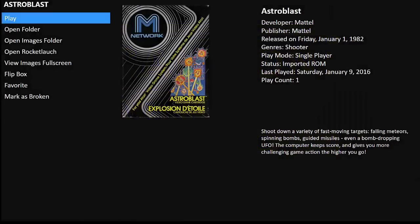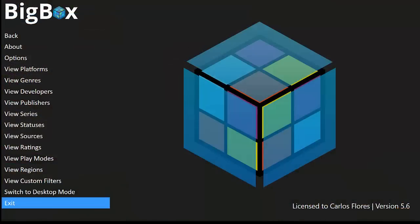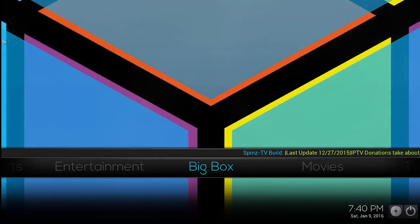I'll go ahead and escape out of that, and then it goes back into LaunchBox Big Box. So it's actually really cool — you're going from Kodi to Big Box/LaunchBox, then you're going into Rocket Launcher which is launching the emulator, and then you're stepping back out of all those layers. We'll escape out of there, exit, and it goes right back into Kodi.